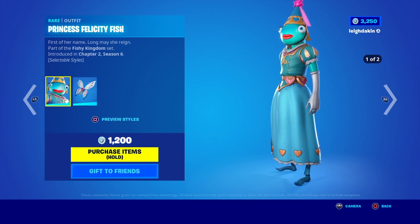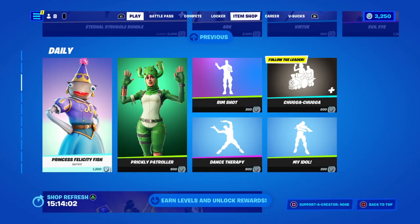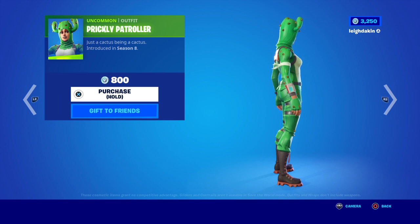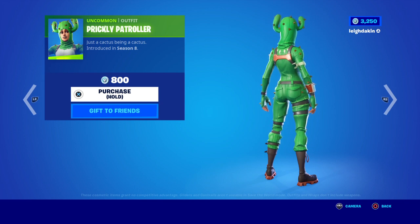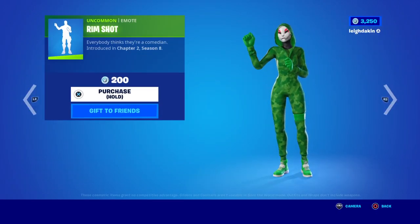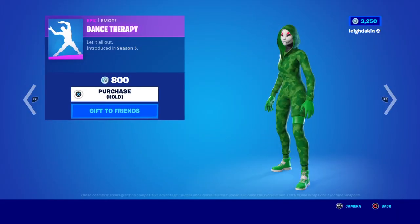That is from Chapter 2 Season 6. Then you've got the bat wings, and then you've got the Prickly Patroller for 800 V-Bucks. This is kind of a little bit OP — you've just got to stand near a cactus and stand very, very still, even do the pose. 800 V-Bucks, and it's from Chapter 2 Season 8 — 200 V-Bucks for the dance trophy.